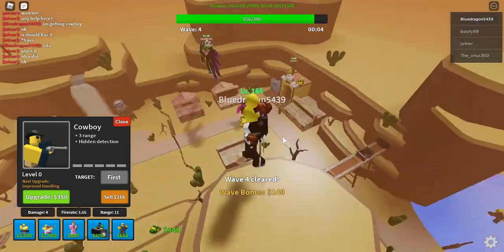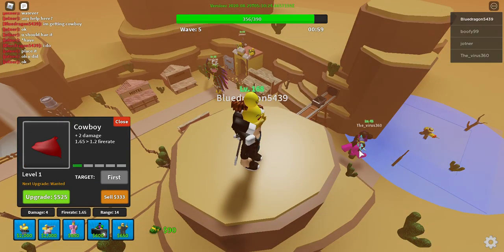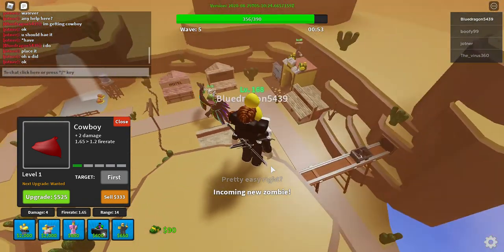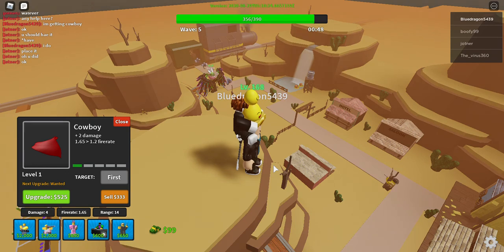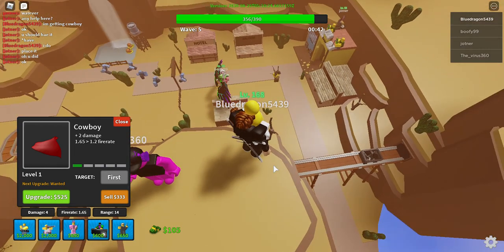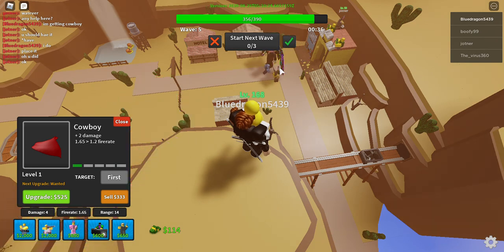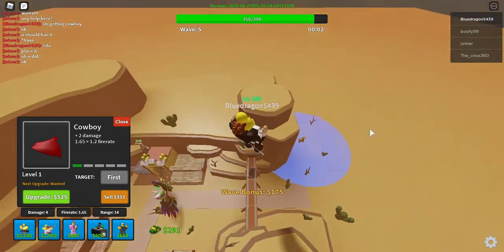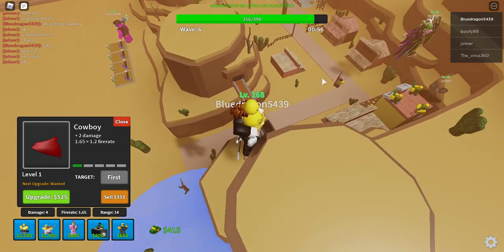If you place a bunch of stuff in the middle, yes you're kind of protecting both sides, but the problem is that it can only focus on one side at a time. Therefore one side is going to get defeated but the other side is going to make it to the end because your towers won't be focusing on them.